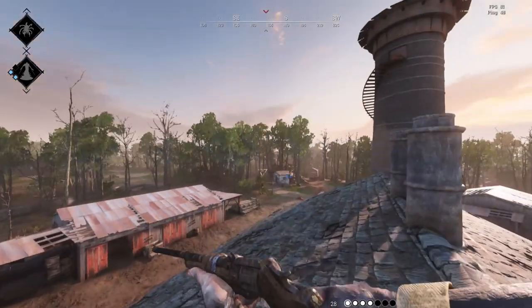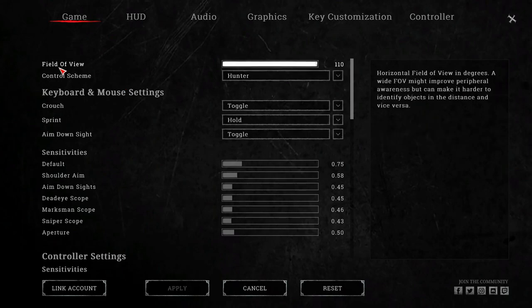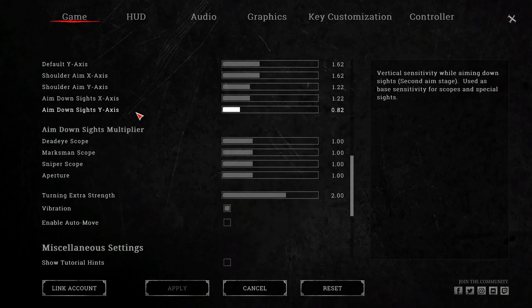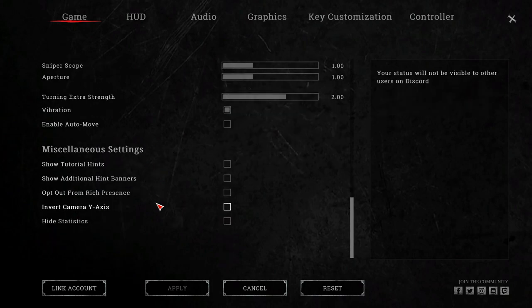Head up to your settings menu and make sure you're on the Game tab. You're going to want your field of view all the way up. Keep your control scheme at Hunter. For sensitivity, do whatever fits for you — that's different for everyone. I'd recommend leaving the aim down sights multiplier at one. For miscellaneous settings, I turned all mine off, but if you're new it might be helpful to turn on Show Tutorial Hints and Show Additional Hint Banners.